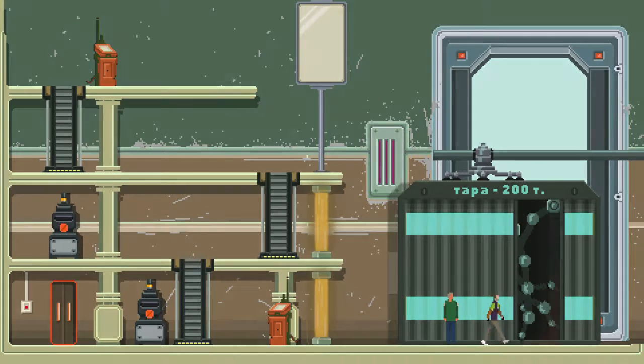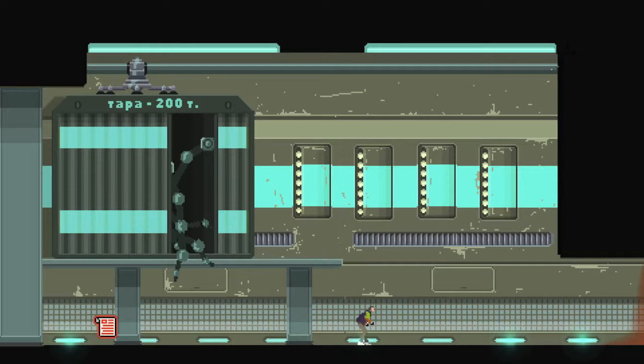This is going to be right after the boss fight. You want to head into this shipping container looking thing. Once you head back out onto the other side, you want to grab it underneath right here.